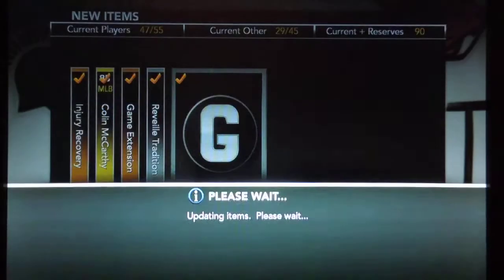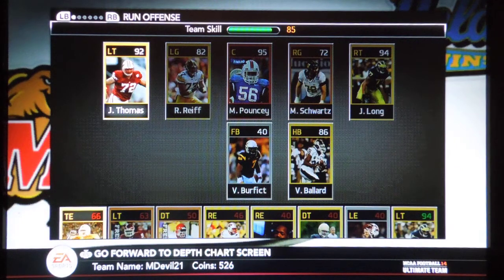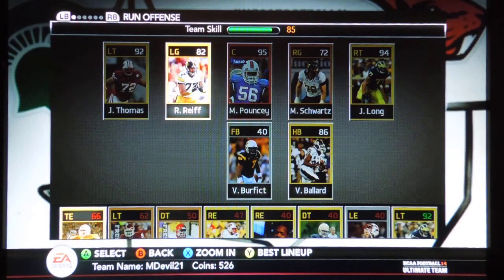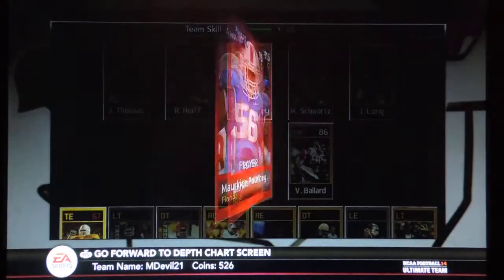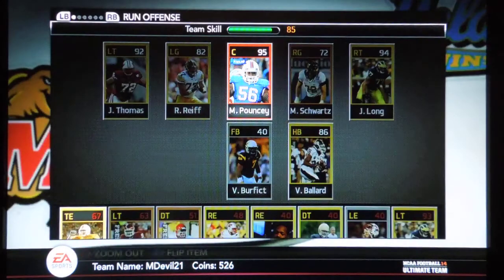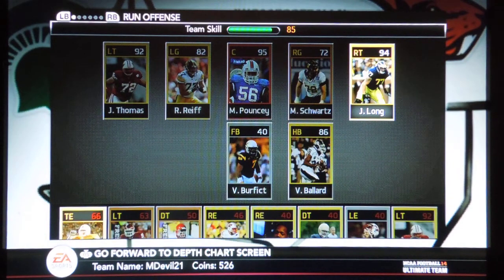We'll send these all to active, then head over to the current lineup and I'll show you what I've been playing with. My overall team skill is an 85. I got Joe Thomas — I actually bought all three good linemen in the 90s, just bought them from the auction block; they weren't terribly expensive. Joe Thomas at left tackle, Riley Reif at left guard — he's actually a tackle being played at guard, from my gold starter pack. I got Marquise Pouncey, who's actually my favorite guy, my only elite player — I bought him for about 6,000 coins. Then there's Schwartz, a bronze right tackle playing at guard, and Jake Long, who I bought for a few thousand coins as well.